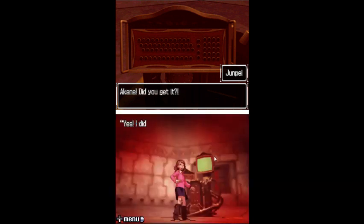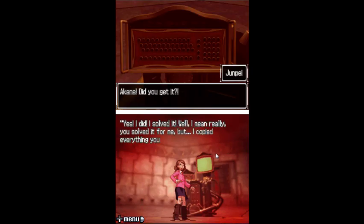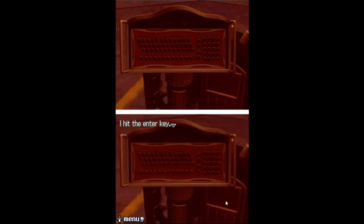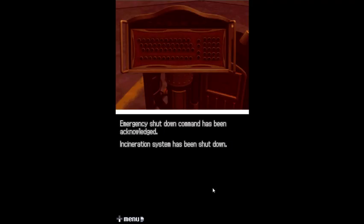Alright, I guess I should flip this again now. Yes! That's it! Akine! Did you get it? Yes. I did, I solved it. Well, I mean, really you solved it for me, but I copied everything you did. Now I just have to press Enter. What the hell are you waiting for? Push it! Okay, I will. I hit the Enter key. Emergency shutdown command has been acknowledged. Incineration system has been shut down.